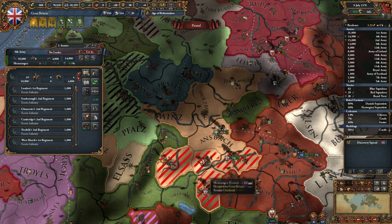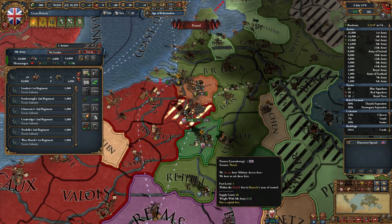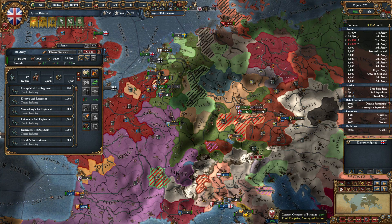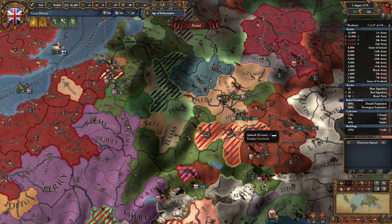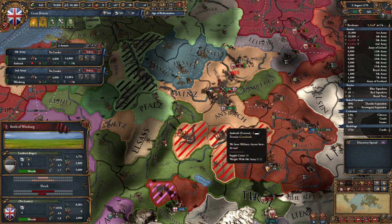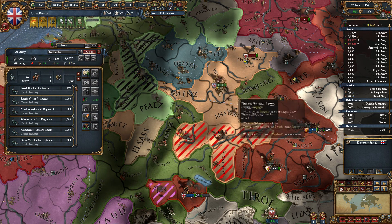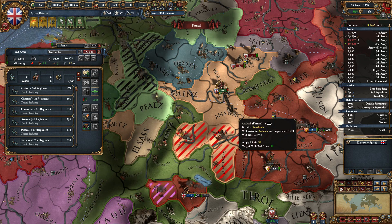Let's take these guys up to Wurzburg, take these guys up to Ansbach — we're working on sieging this back down. We'll siege back our stuff and see if we can put some pressure on Ferrara to get out of the war — they're on low enthusiasm. We've got 58% war score. We'll reinforce — they have a really good leader, we definitely need to reinforce. We couldn't hold out, but they ran — the Battle of Wurzburg. This guy is retreating a bit, should be fine.